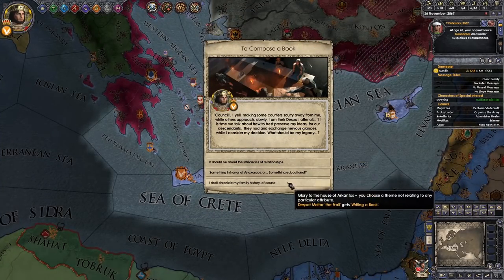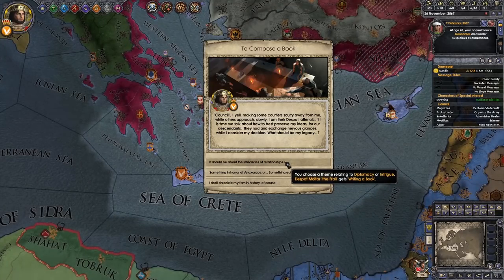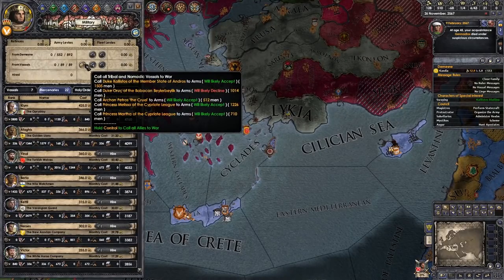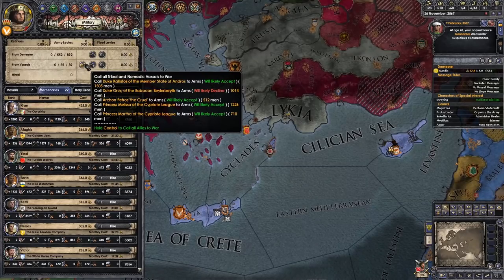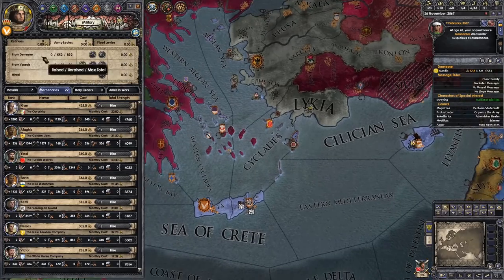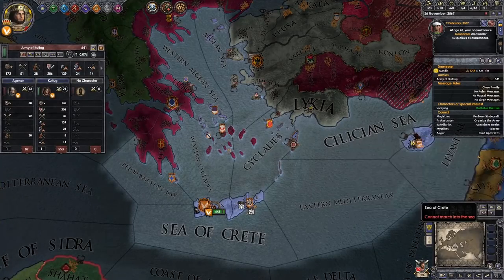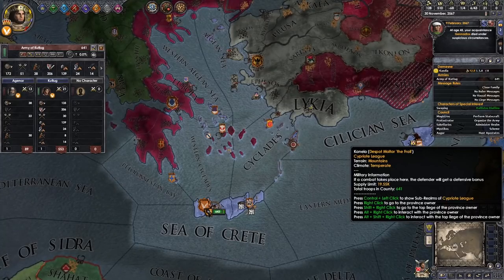Diplomacy or intrigue? Learning? No — let's go for diplomacy or intrigue, that's a bit more useful when you're trying to rule and hold together a kingdom. We're looking at 1,500 men from him, 1,200, 700 — we've got more than enough troops. Duke Orich isn't going to join us, but that's kind of a minor setback. We've already got enough troops — hopefully they won't throw away troops doing stupid battles and hopefully the AI can navigate the seas.